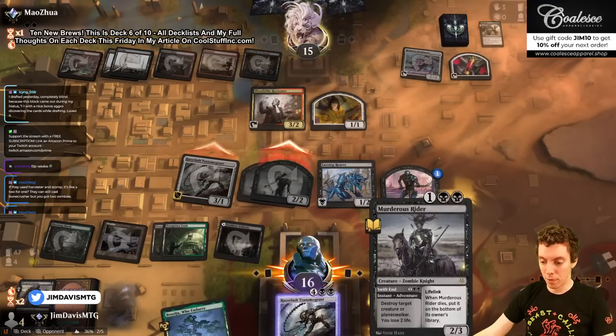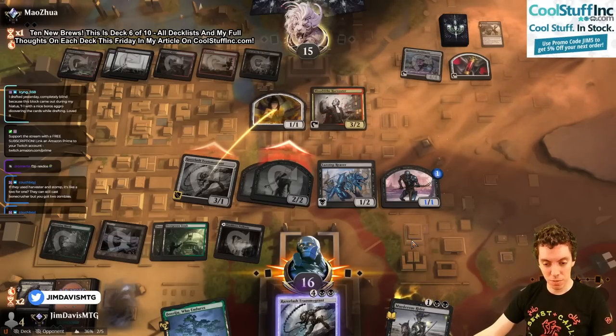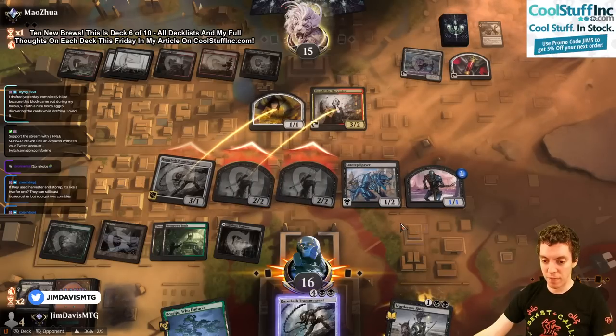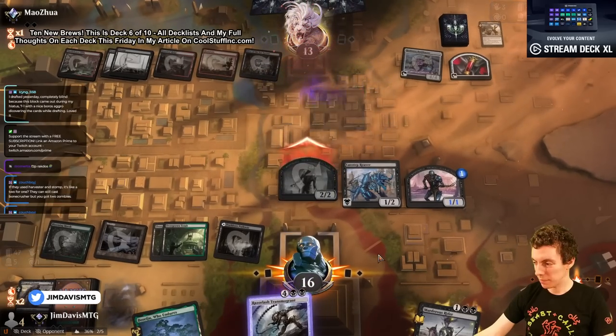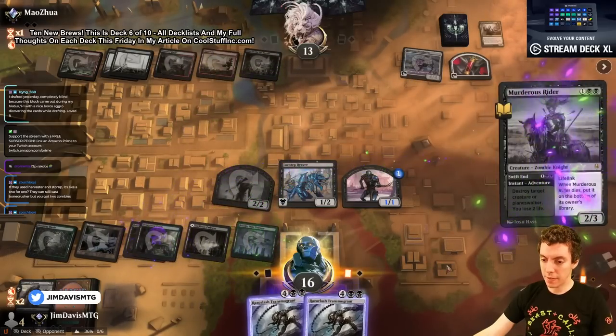We can do a land, Murder Strider, or two. Boil him, mash him, stick him in a stew! Block the Transmogrant — whatever they need. Obviously if they play a land we get to bring back both of them, and if they don't we should bring back for six which is also fine. Play this, play this, your turn.